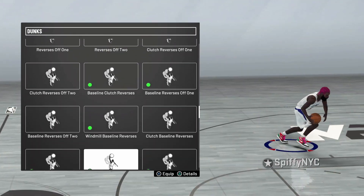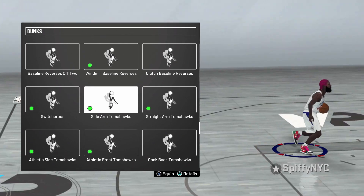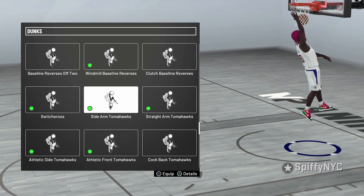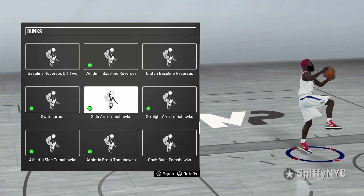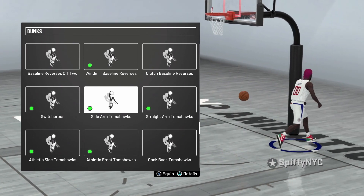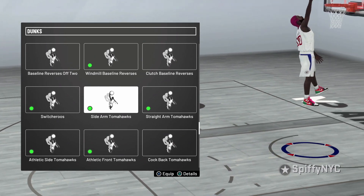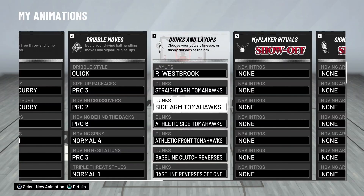Next we got the sidearm tomahawk. This dunk is a little more unblockable than the straight arm tomahawk, just because it's a sidearm. Basically if there's someone to your right and you do a sidearm tomahawk, you're bringing your hand all the way to your side. So it's gonna be unblockable — if someone's on your left and you do a sidearm tomahawk, they're not gonna block it. Vice versa with your left hand. So this is a very unblockable dunk.